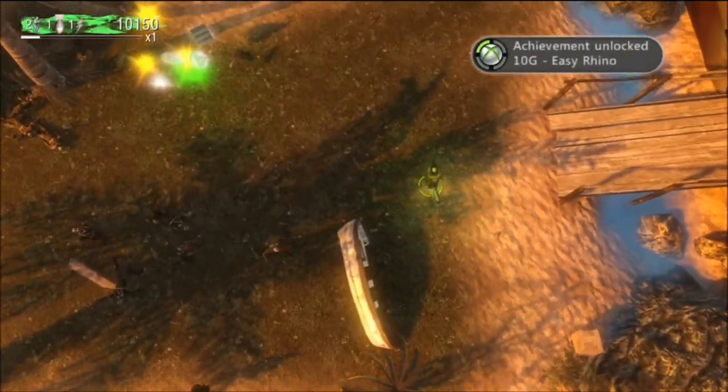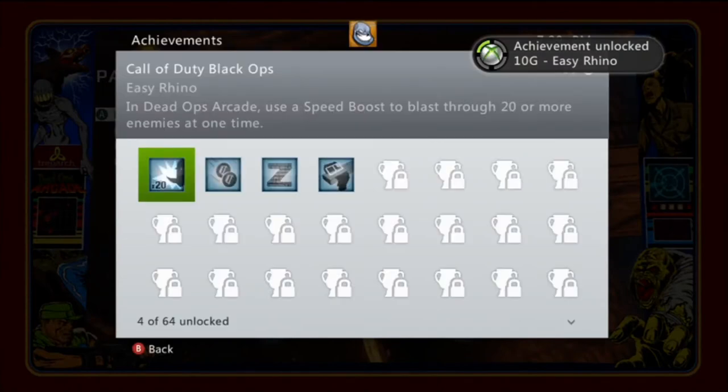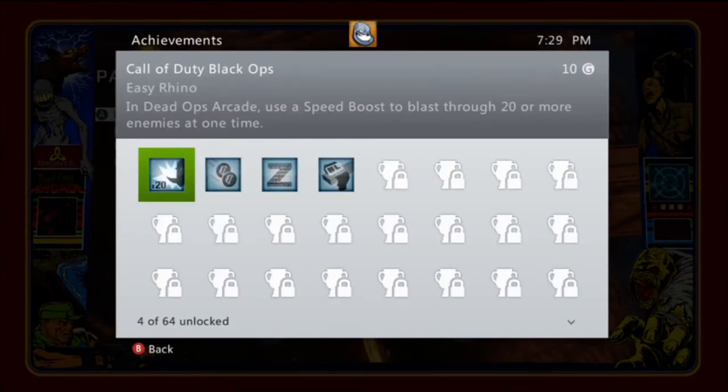And that gives the achievement Easy Rhino — it's worth 10G. The description is: in Dead Ops Arcade, use a speed boost to blast through 20 or more enemies at one time.